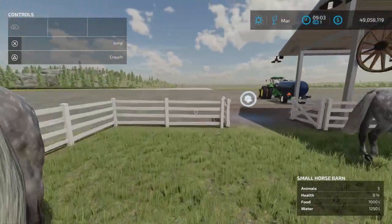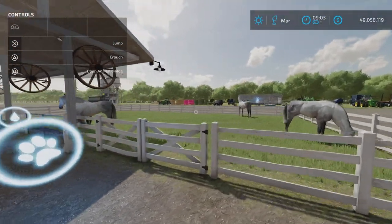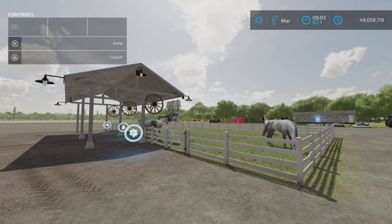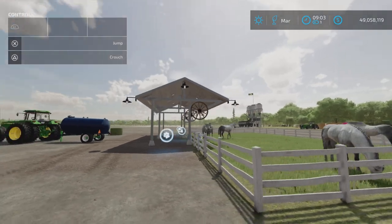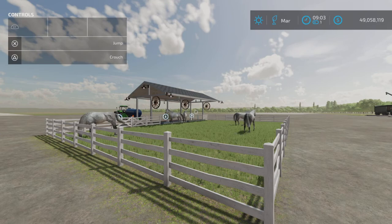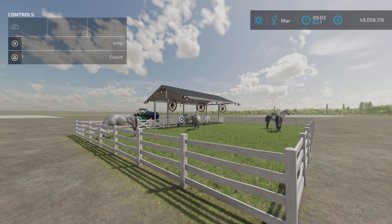There's not a whole lot to do except ride them — you're supposed to ride them, that's how you increase their value. There you go, that's Small Horse Barn by BKMods on Farming Simulator 22. Thank you all for watching, and remember it's only a game, so till the next one — bye for now!